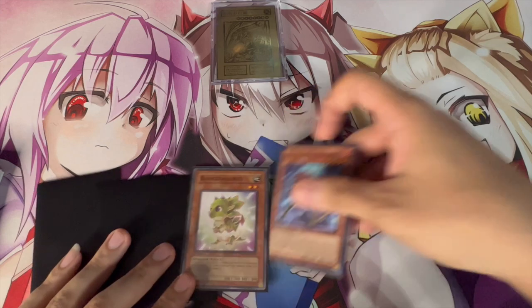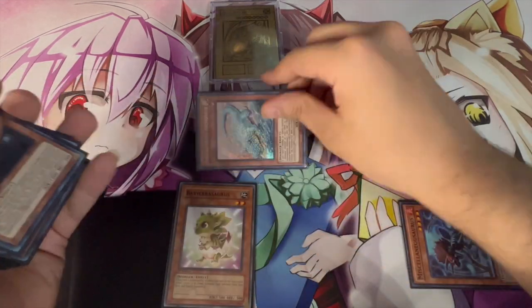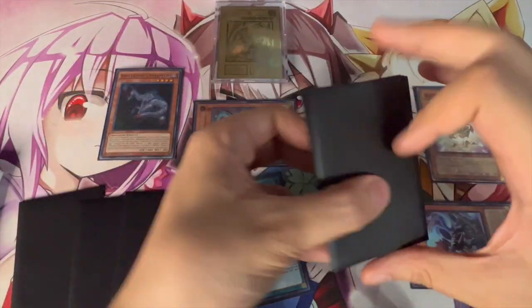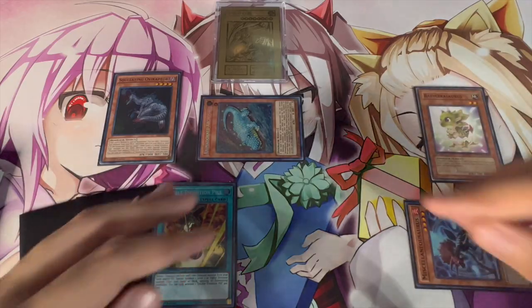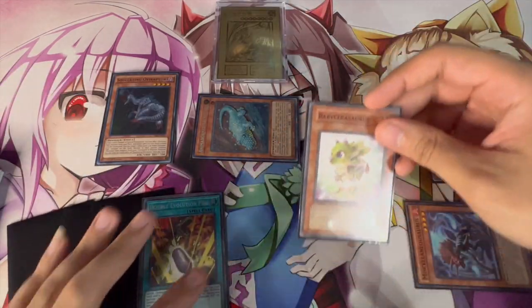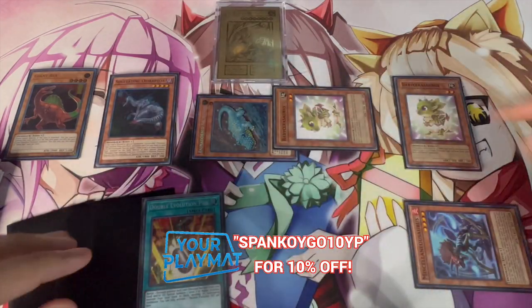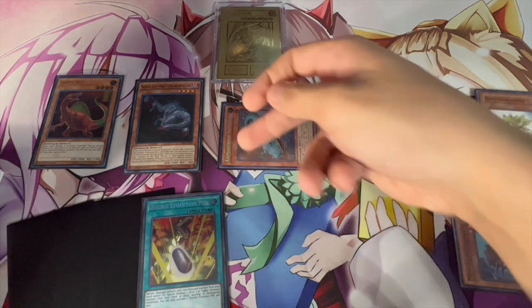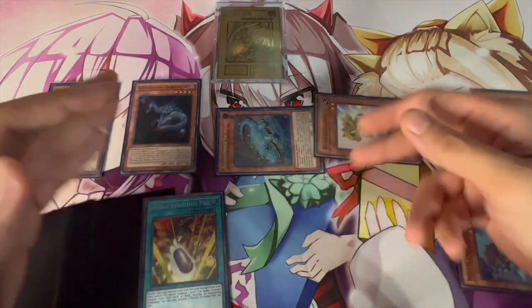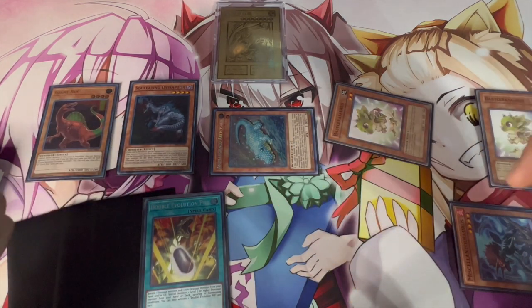With Misk and Baby — if you don't open Oviraptor — you're going to activate Misk from the graveyard to banish itself and summon an Archosaur from your deck. Archosaur triggers to pop Baby to search Double Evolution Pill, and Baby triggers to summon an Oviraptor from your deck. Now Oviraptor gets to search Baby Sarasaurus, you normal summon Baby, then Ovi pops Baby, summons Baby back from graveyard, Baby's effect special summons Giant Rex — and you're at the exact same spot as the last combo. From here it goes Link Karibo, Giant Rex into Verite, then Double Evolution Pill, and the same ending board.